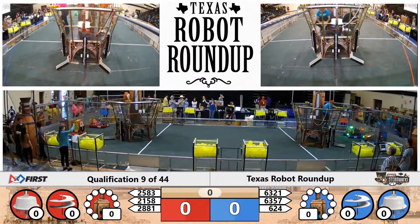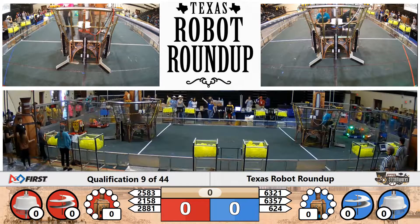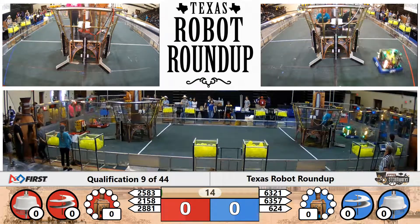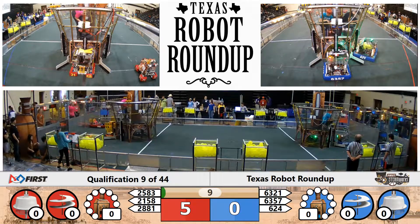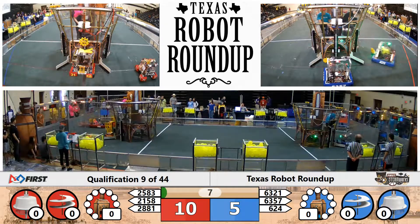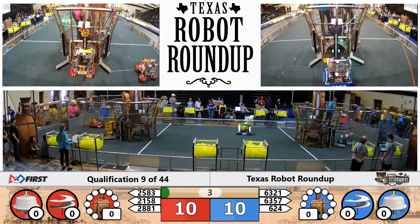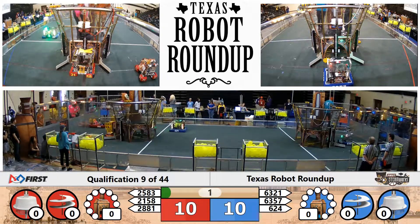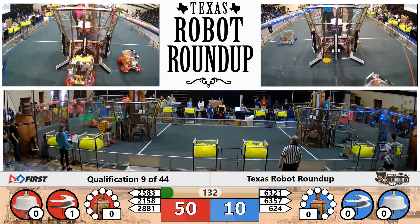All right, we got thumbs up. Drivers behind the line in 3, 2, 1, go. Red Alliance moving forward, trying to score a gear. Team 21-58 putting a gear on the lift in Autonomous. 63-57 attempting the same thing, but both Blue Alliance robots drop their gears. 6-2-4 moving all the way down toward the Red Airship, getting a prime position for scoring right as teleoperated period starts.